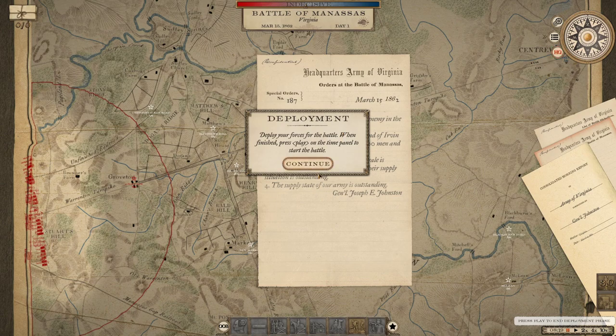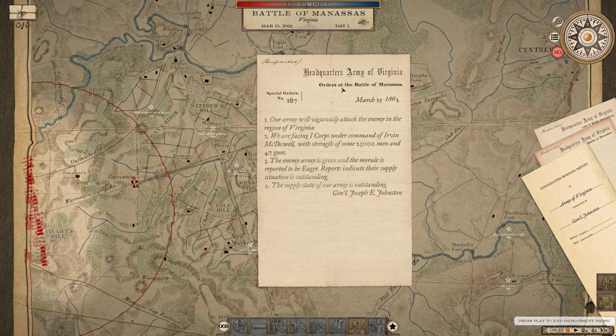Right, deploy your forces in battle. So we have the Battle of Manassas here then. Our army will vigorously attack the enemy in the region of Virginia. We are facing the First Corps under the command of Irwin McDowell. McDowell's quite famous. It's known for some 23,000 men and 47 guns. The enemy is green, morale is said to be eager. I should eventually organize this army, but I guess we'll have to take it.